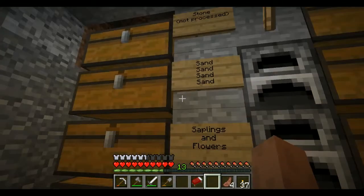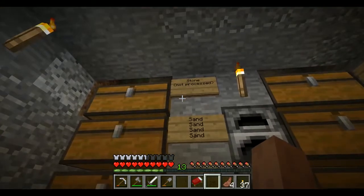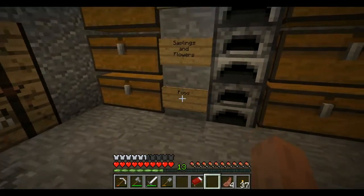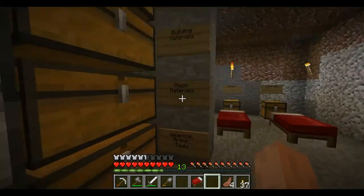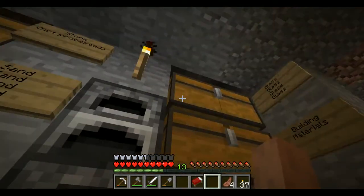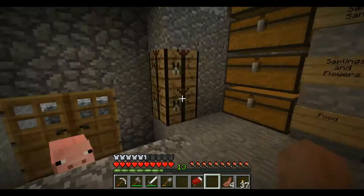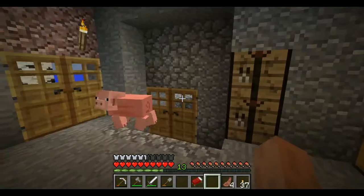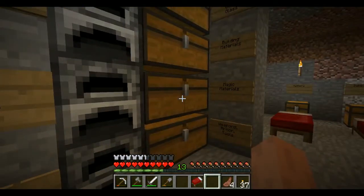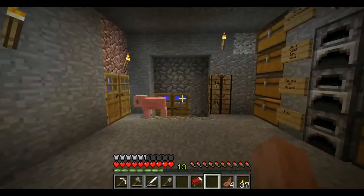Looks like we're going to need a ton of sand. Stone — not processed stone. Saplings, foodstuffs, weapons and armor, magic materials, building materials, and glass. This is great... misleading. It's all very misleading. Why is it misleading? Oh — there's nothing in the boxes. Well, there's shiny things. It's magical things — magical materials.